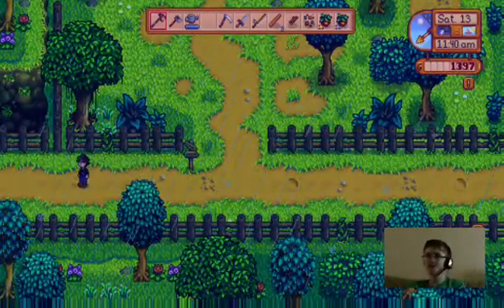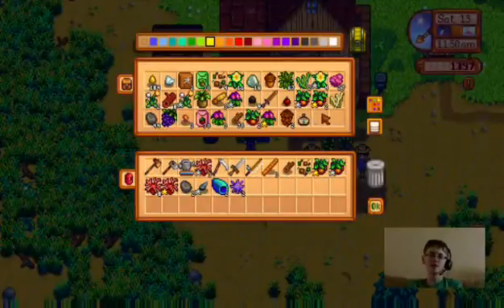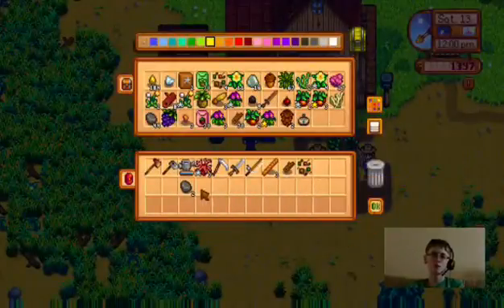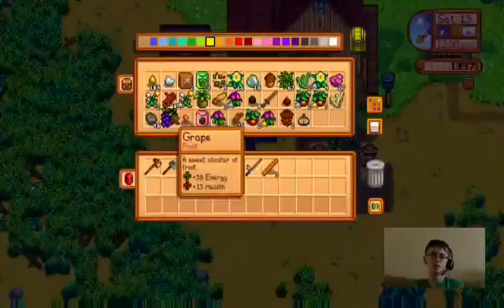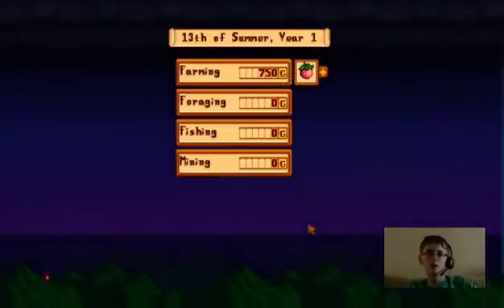Let's put this stuff in the chest — I'm also gonna make quite a bit of money tomorrow. I'll put some stuff in the other chest. Stone and coral in there as well. It's time to head to bed — probably gonna have to water crops in the morning but that's okay, it's good to have a break. Let's see how much money we made: 750 gold from just like three watermelons — dang! Alright, the 14th of summer, year one. Saving my progress.